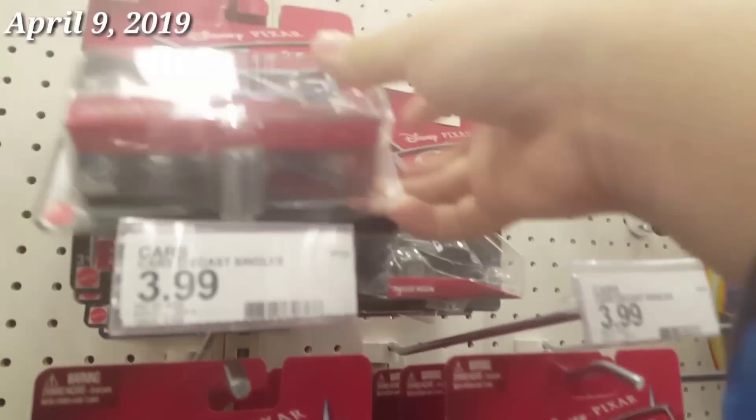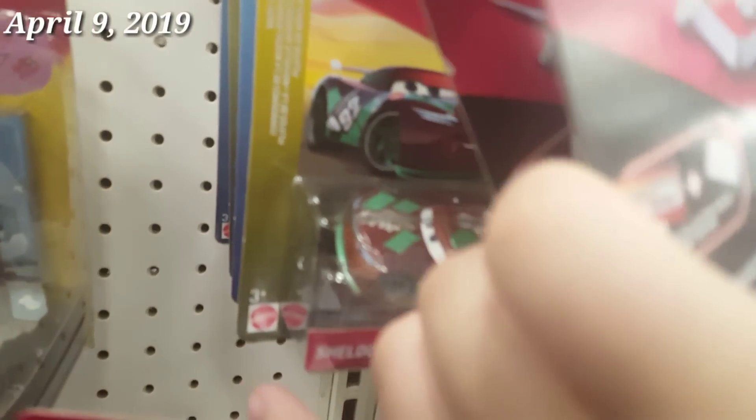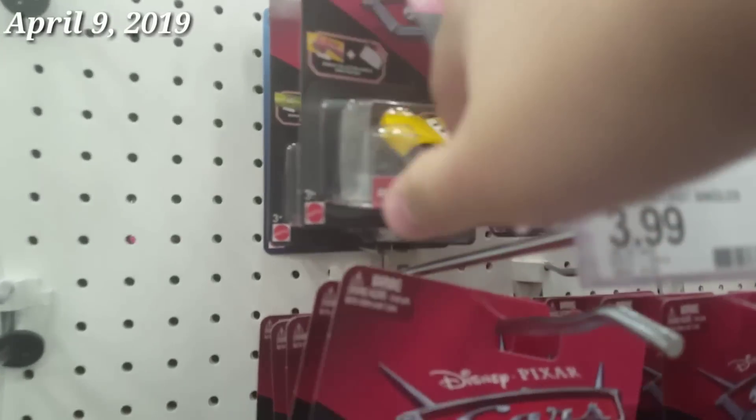Even my Target right here, the one that I usually go to, has the cases right here with the poster card. Someone tried to take out the Jackson Storm case with the card. Here's Harry, Fablin McQueen — you've already seen this at the previous Target. Here's Jackson Storms. I think this is the remains of the Chris Roman case, my bad. Full case again — I don't get why Target's getting all these in now. I mean, this is 2017 cases. This is weird.